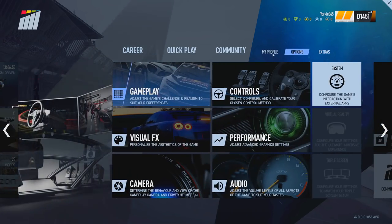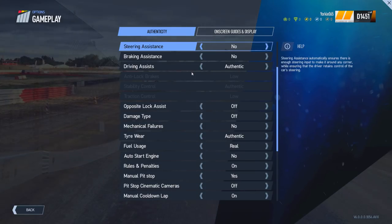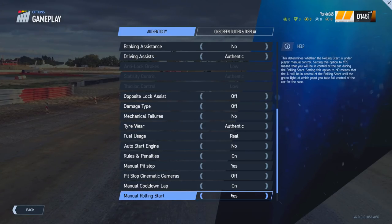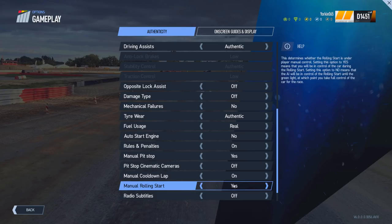Before we get into the techniques, over in the options gameplay section and then under the authenticity tab, if you scroll down you have an option for manual rolling starts.